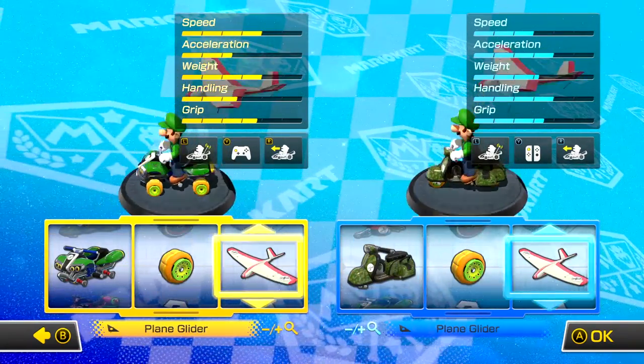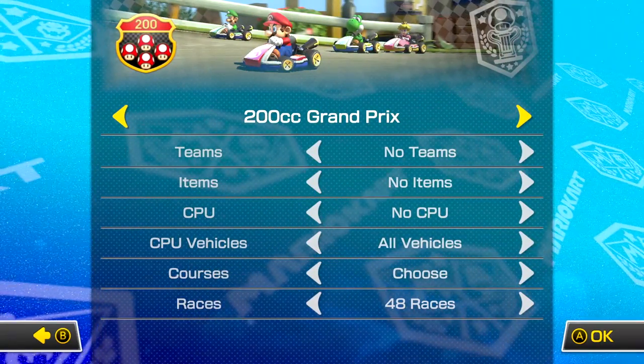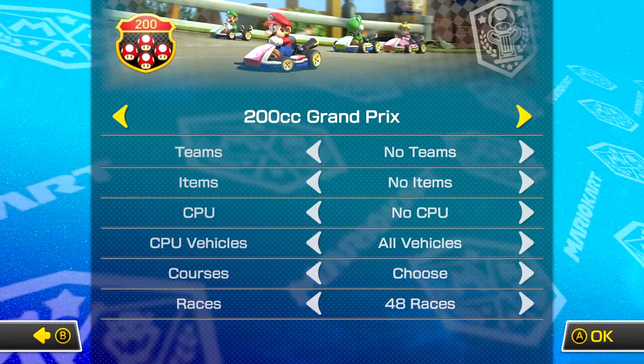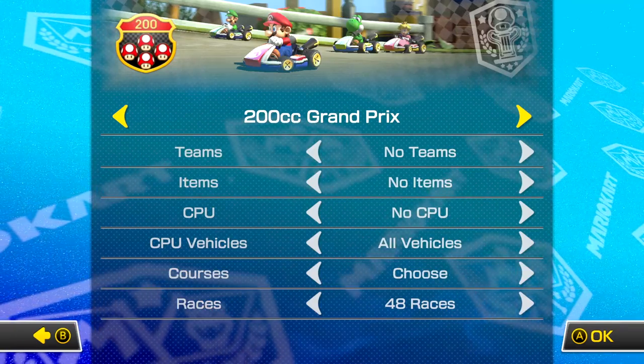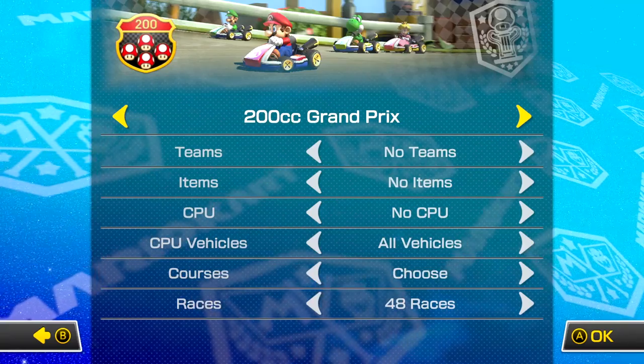All set? Right then, let's fiddle with the race settings. You'll want 200cc with no teams, no items, no CPU, all vehicles, courses set to choose, and 48 races. Make sure all of these options are exactly as you see them now as they all make a difference.